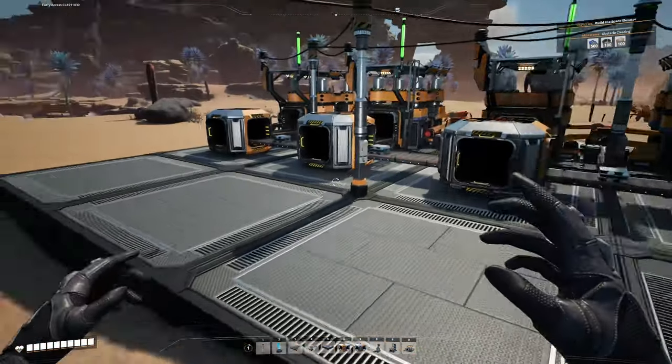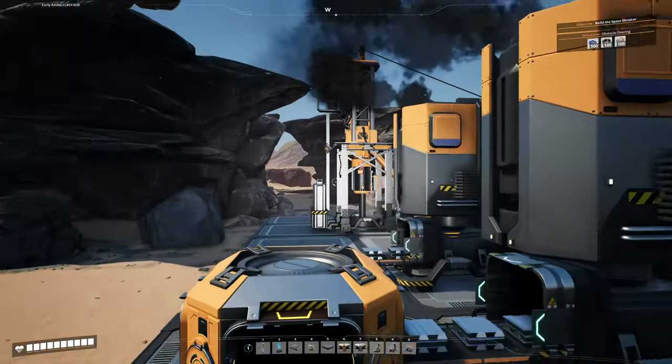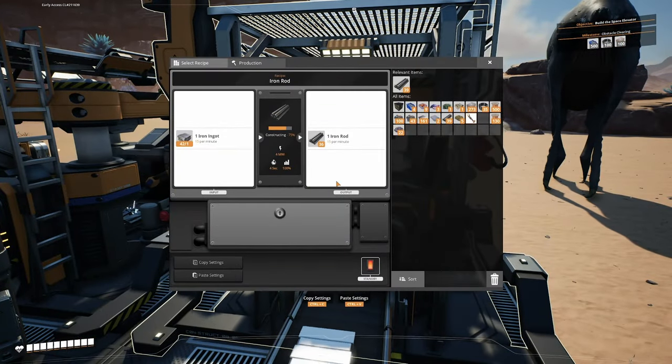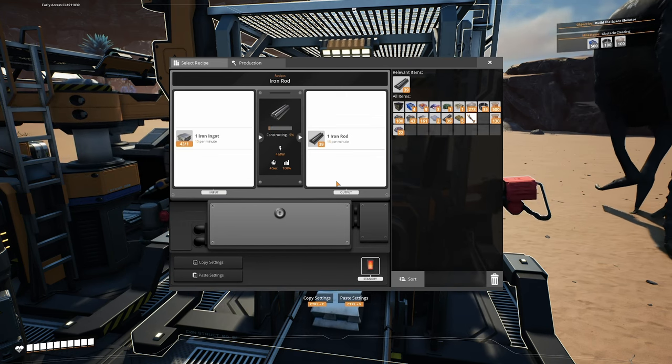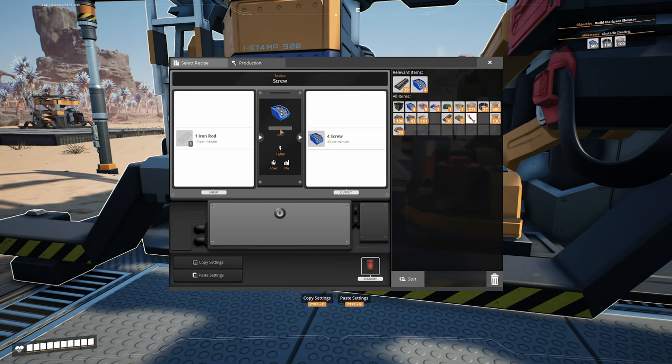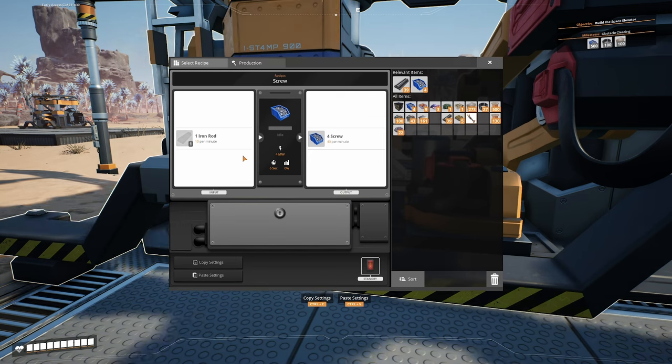That's fully utilizing this normal node to make iron rods - 60 iron ore per minute all being used to make 60 iron rods per minute. But we also need screws for this milestone - we need 500 screws - and also screws to make reinforced iron plates. The screw recipe needs 10 iron rods to make 40 screws per minute. We're making 60 iron rods at the moment. We don't want to use all of our iron rods for screws because that won't leave us any for construction or other milestones. So we're going to use half of our iron rod production on screws and store the other half - that means three constructors worth of screws each using 10 per minute, using 30 iron rods per minute, and storing 30 iron rods per minute.